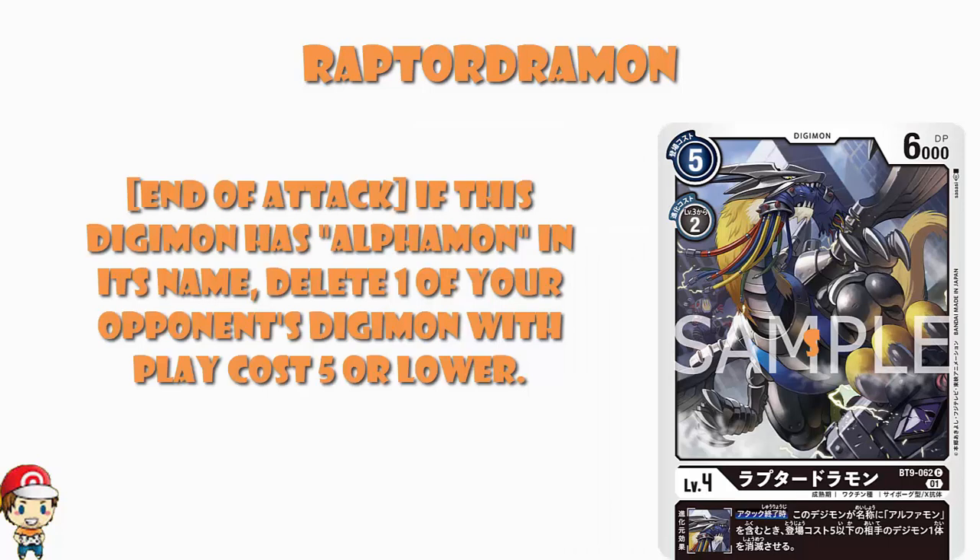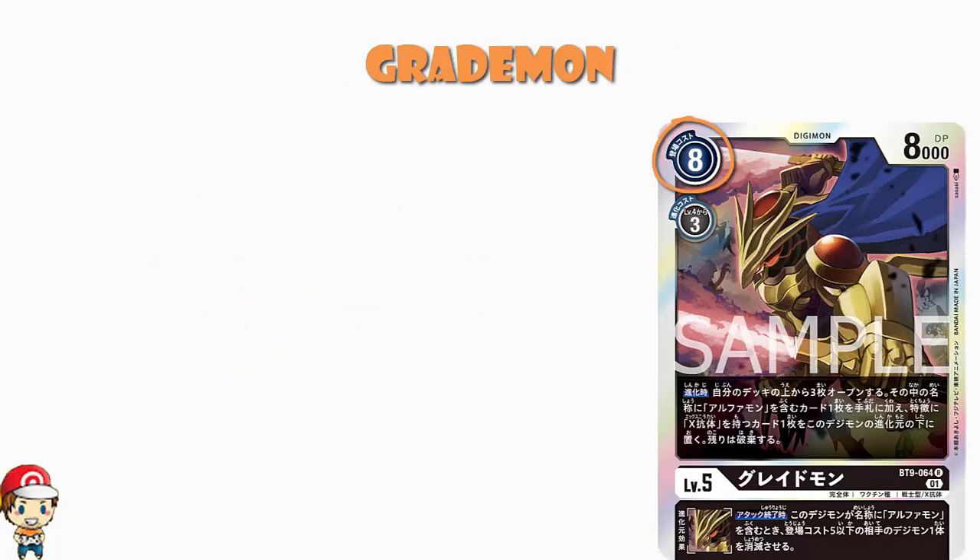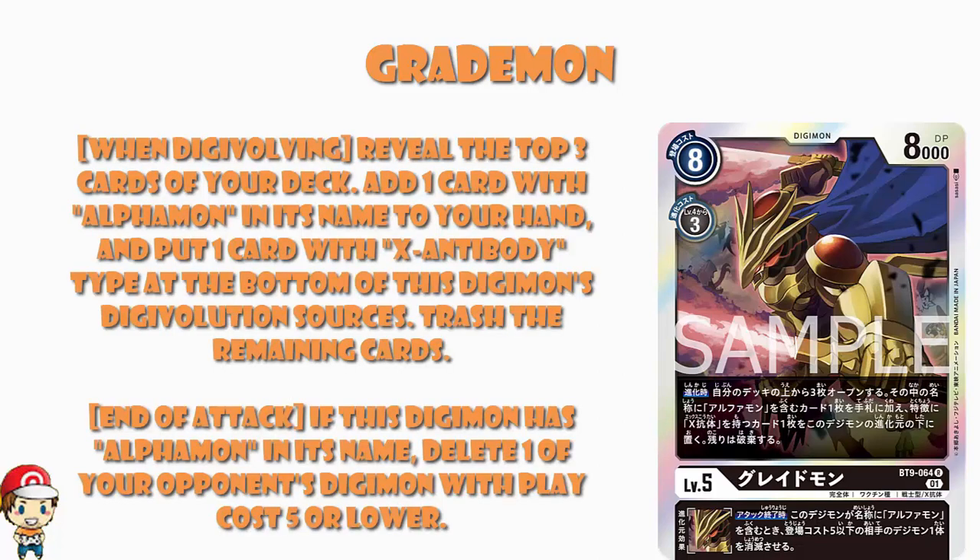Moving on to level 5s, we've got ourselves a Grademon. Here we've got 8 cost to play normally, 3 cost to Digivolve, 8,000 power — on the higher end of level 5s; 7-3-7 or 8-3-8 is what we generally tend to see. When you Digivolve, you reveal the top 3 cards of your deck, add a card with Alphamon in its name to your hand, and put one card with X Antibody at the bottom of this Digimon's Digivolution cards. You have to trash the rest, which could suck depending on the deck.